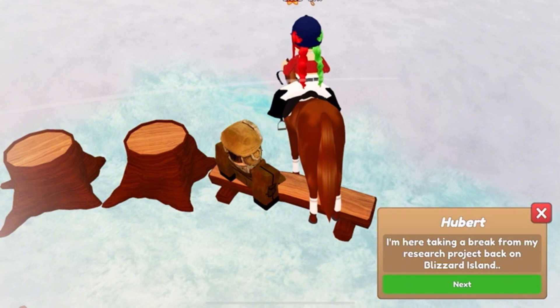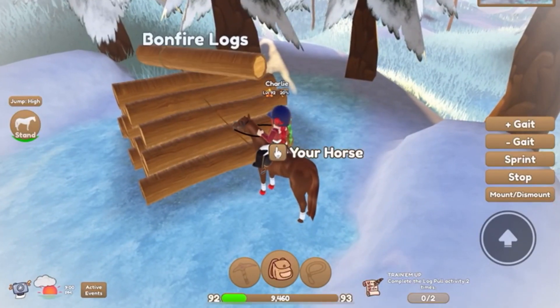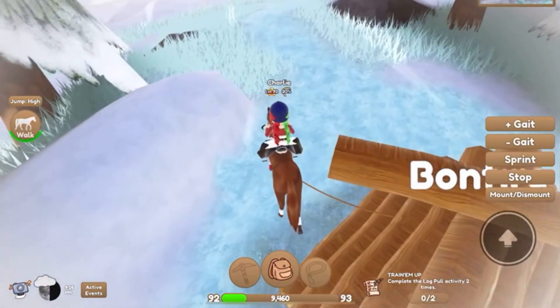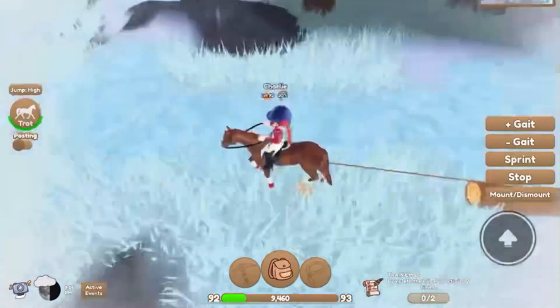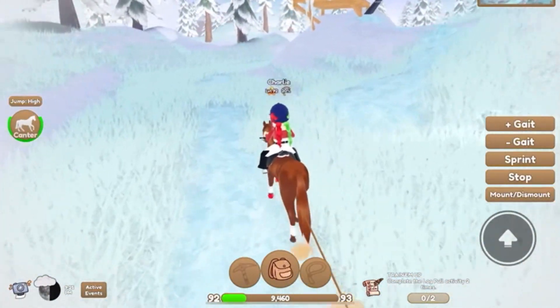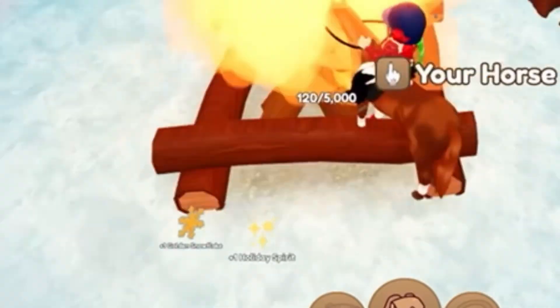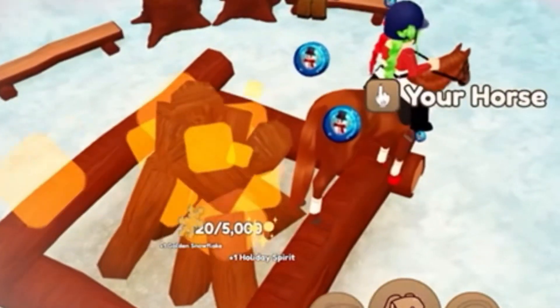Hubort is taking a break from a project back on Blizzard Island and he wants you to collect logs for his firewood. You can find where the logs are on your map — it's pretty close. Then you just press them and bring them back to the fire. The fastest you can go is a canter, so it takes a while, but eventually when you add multiple logs you'll get golden snowflakes and holiday spirit.